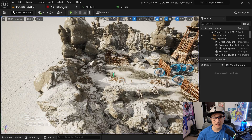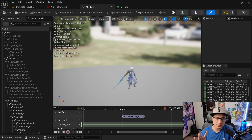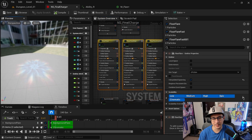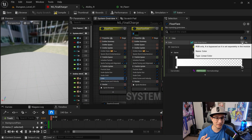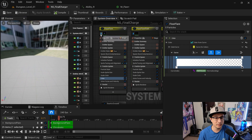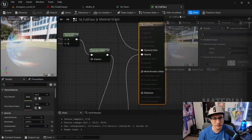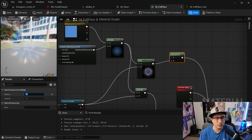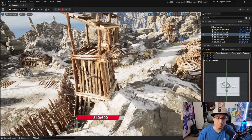Section ten adds VFX to those skills — an AOE effect, diving deeper into Niagara for more details, playing with camera shakes and more. From this section on, everything starts to feel more polished and comes together. At the beginning it feels like a long way to go, but it starts feeling much better.